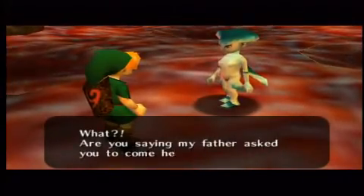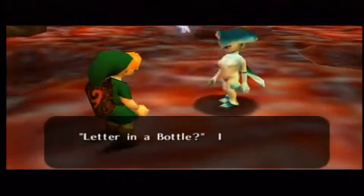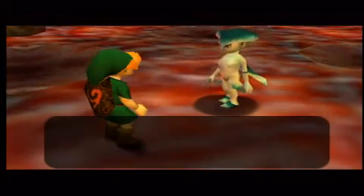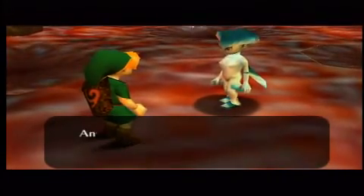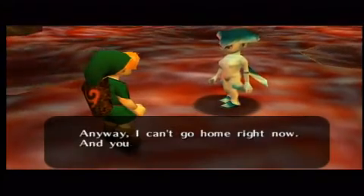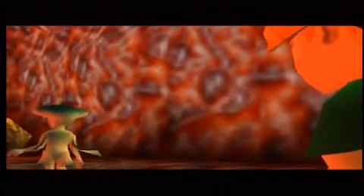Are you saying my father asked you to come here to save me? I never asked anyone to do such a thing. Letter in a bottle? I have no idea what you're talking about. My father is worried about me? I don't care. Anyway, I can't go home right now. Get out of here, understand? Dumb bitch.